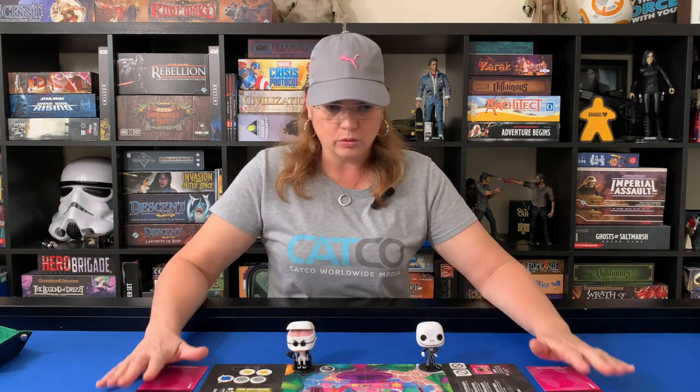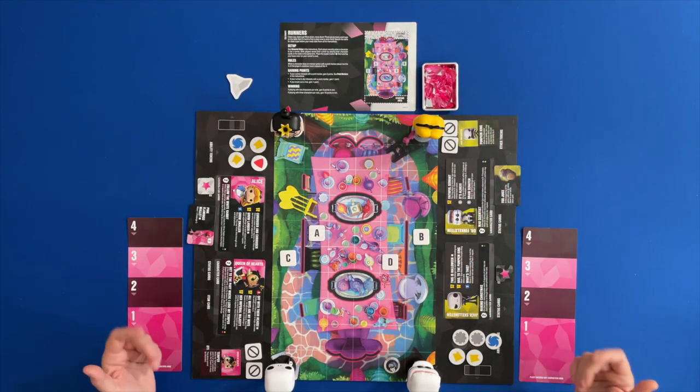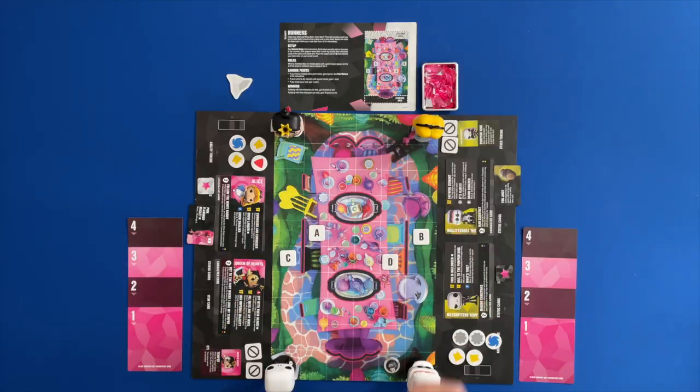We've got our cooldown tracks, victory point tokens, and I'm using the Alice tokens just to keep it thematic. We're going to run around the tea table and try to get some clean cups. Let's go to gameplay. The Alice team is going first and has a choice between activating Alice or the Queen first. I think I'm going to activate Alice first, so let's take a look at her different abilities and what she can do during her turn.